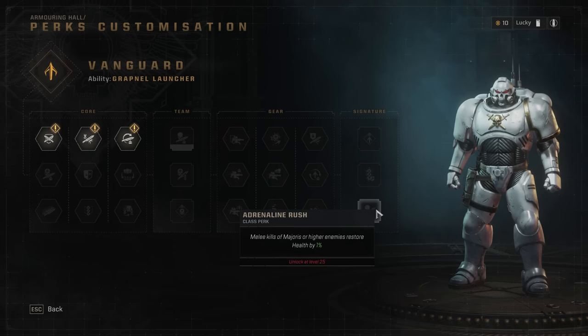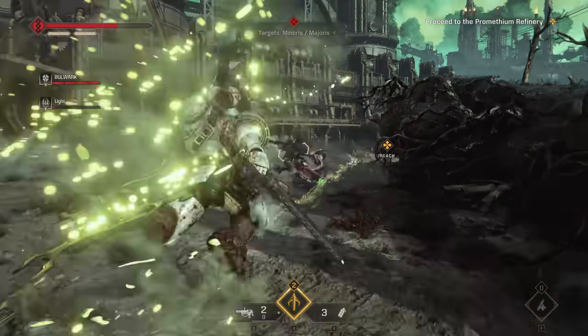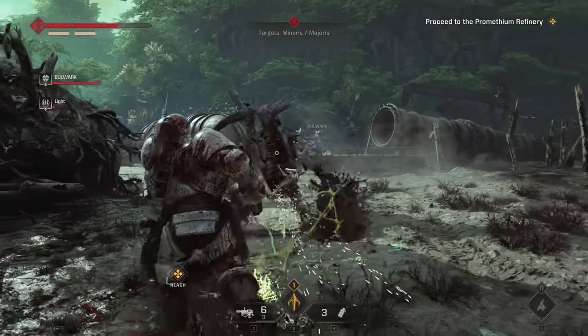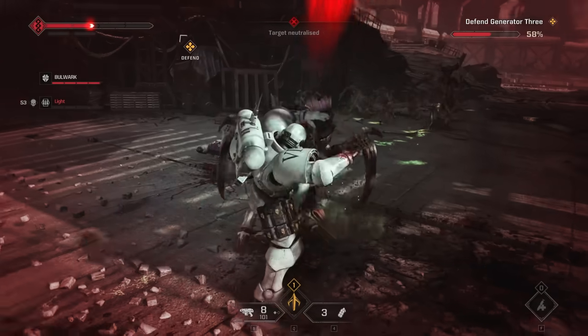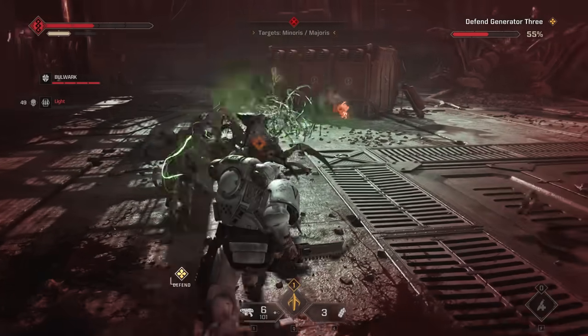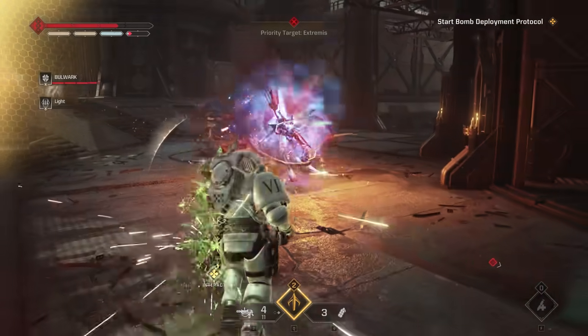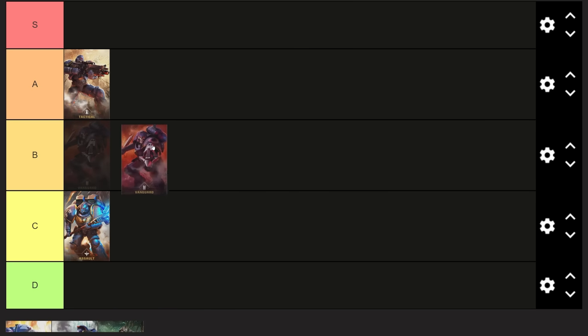You've also got the perk Adrenaline Rush: melee kills of Majoris or higher enemies restore 1% of your health. Circling back to your ultimate, the Grapnel Launcher propels you to an enemy and performs a diving kick that does solid damage, but most importantly interrupts whatever that enemy is doing. One of the things enemies do is summon reinforcements — a meter fills over their head, and if you don't interrupt them, a huge wave of reinforcements is called in. Interrupting that is key to keeping missions fast, efficient, and safe, making Vanguard incredibly useful in any group. Because of its well-rounded nature, fantastic ultimate, and amazing perks — literally blessed by the Emperor — I'm placing Vanguard at S tier.